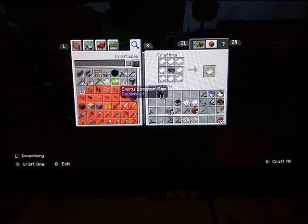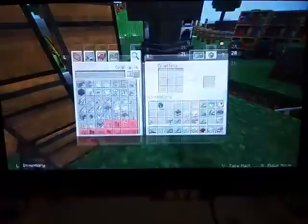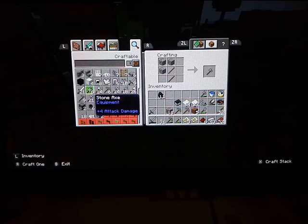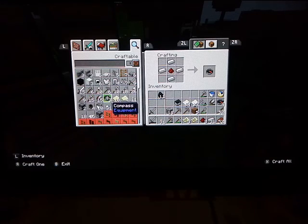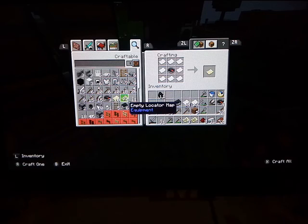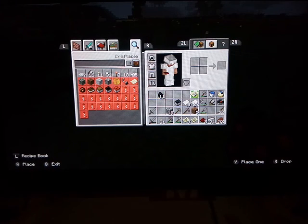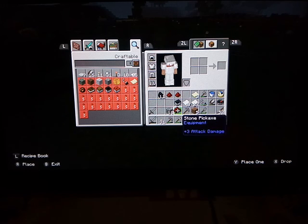First I'll make some compasses, and that takes just iron and redstone. I've got lots of all that stuff. So right now I'll just make three more empty locator maps. So as soon as I look at any of these maps, they become real — just like Schrodinger's cat, right?